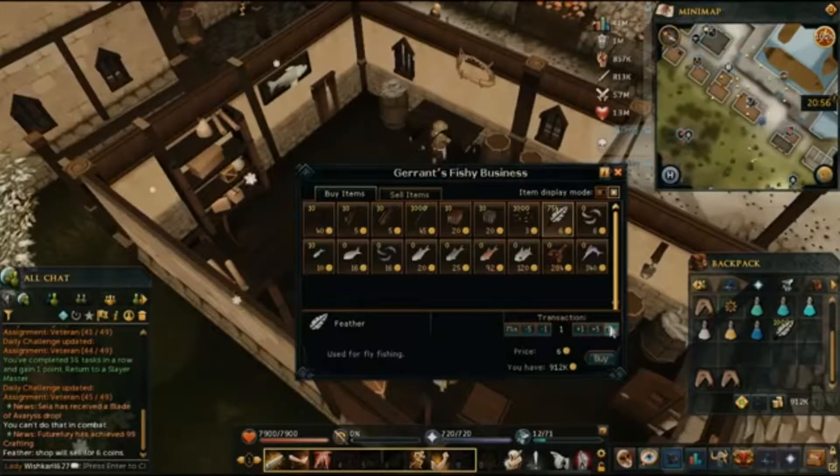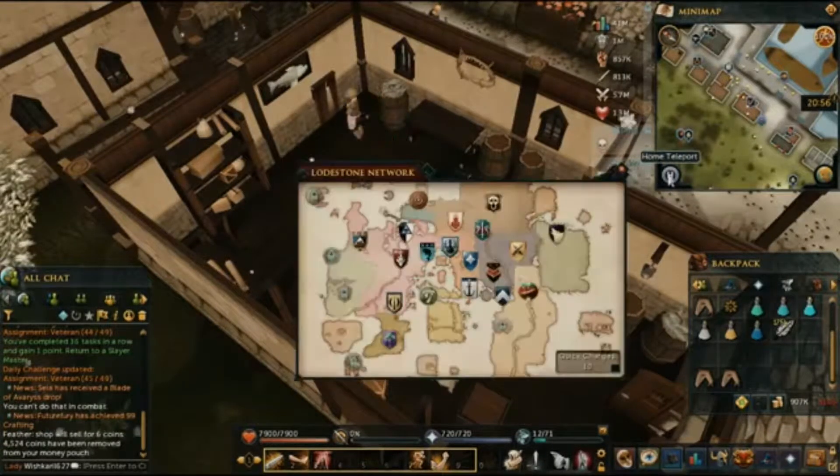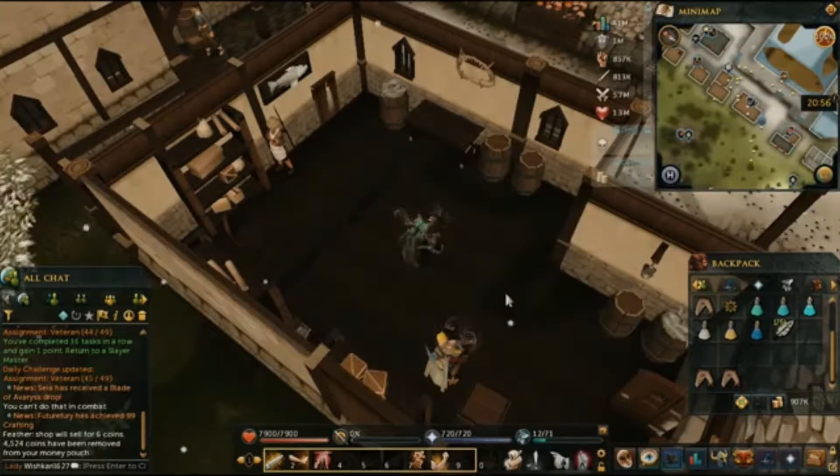You can buy up to a thousand and you will need money to make money here. You need like six thousand at each place and there's five different places to buy feathers from.